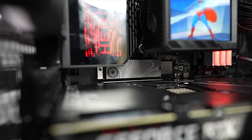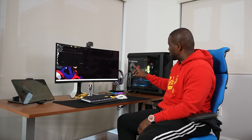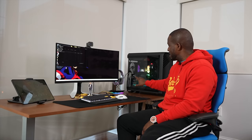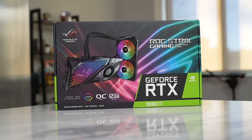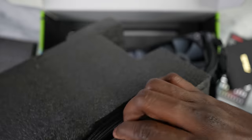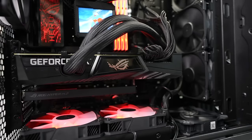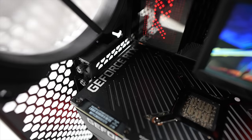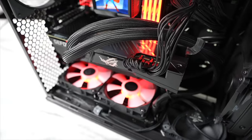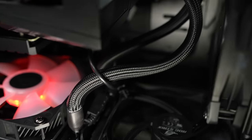My GPU is an ASUS ROG Strix 3080 Ti — but not just a regular Strix. This one comes with its own integrated water cooler system. You can see the tubing running through the case, and the radiator is mounted at the bottom with RGB lighting. This gives me plenty of cooling headroom if I want to overclock the graphics card.